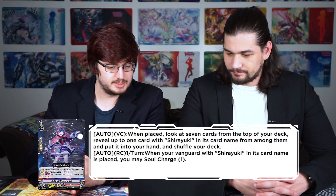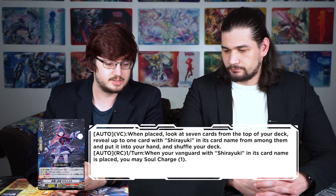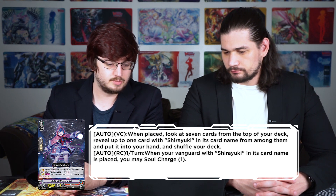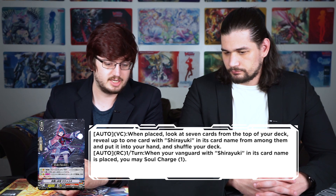Now the grade one: Apprentice Yokai, Sesame Yuki. Auto Vanguard, when placed — look at seven cards from the top of your deck, reveal up to one card with Shiryuki in its card name from among them, put it into your hand, and shuffle your deck. Then auto rear guard, once per turn: when your Vanguard with Shiryuki in its card name is placed, you may soul charge one. It does everything the deck wants to do — fills your soul and searches for your Shiryukis. A little bit too good if you ask me.